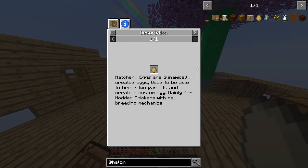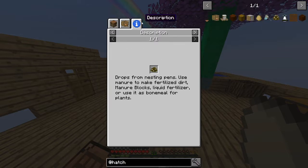Dynamically created eggs used to be able to breed two parents and create a custom egg, mainly for modded chickens with new breeding mechanics. Troops for nesting chickens. Use manure to make fertilized dirt, manure blocks, liquid fertilizer, or use it as bone meal. Oh, I did not know that. That's tight.